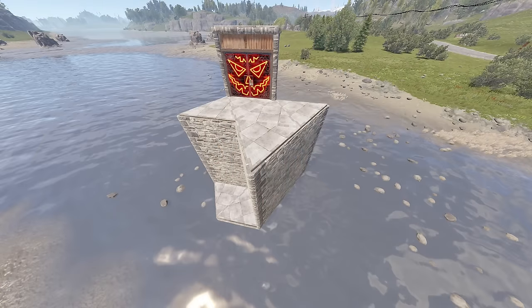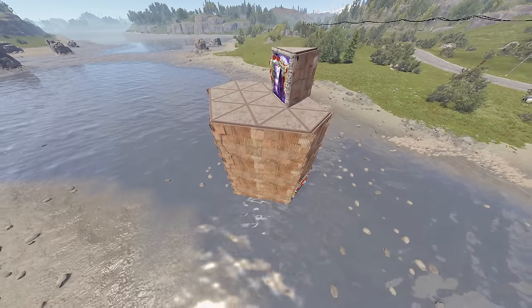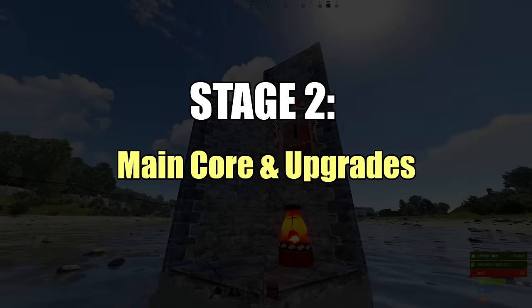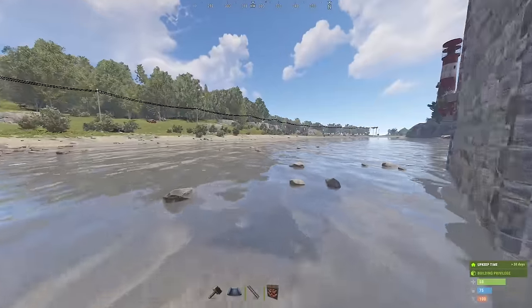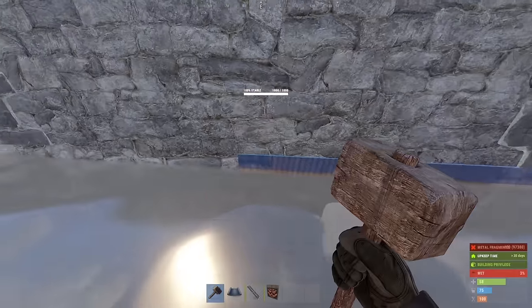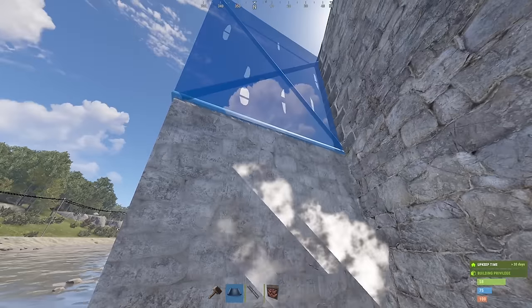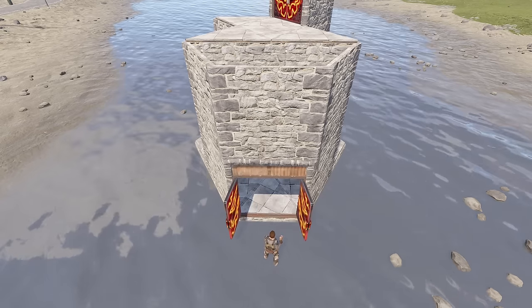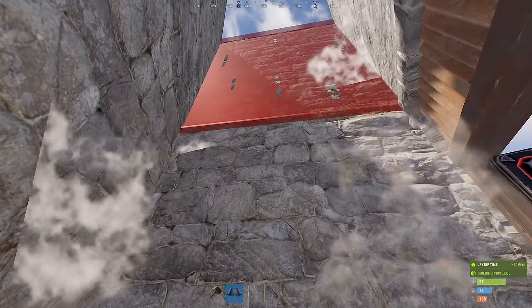The first stage of this tutorial comes to a close, and in the second stage we expand and upgrade. Time to expand. From the front door, go left, upgrade these foundations and make a new entrance. Then upgrade these two first floor walls, honeycomb, and that's our new main entrance.